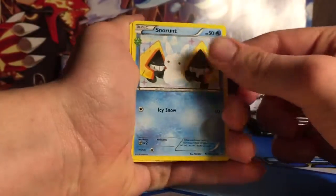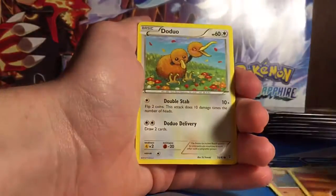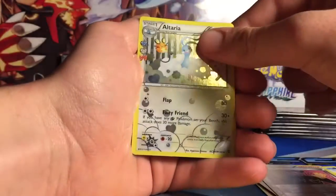So I got Snorunt, Red Card, Crushing Hammer, Diglett, Fighting Energy, Duoduo, Slowpoke, Amaura, Voltorb, and Jynx.